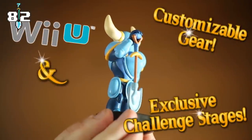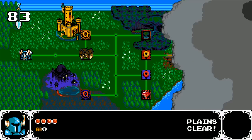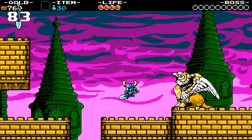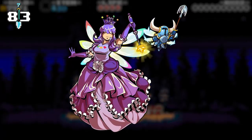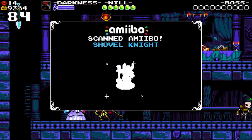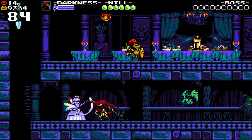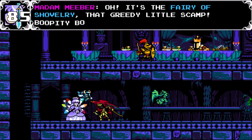You can use the amiibo to unlock challenge stages and customizable knights in the Wii U and 3DS versions. In March 2017, the developers used new amiibo functionalities to put a brand new character within the game — she's the conjurer Madame Mieber, and can be found in different locations. If you scan your amiibo, Madame Mieber will summon the Fairy of Shovelry, a little weird fairy version of Shovel Knight.